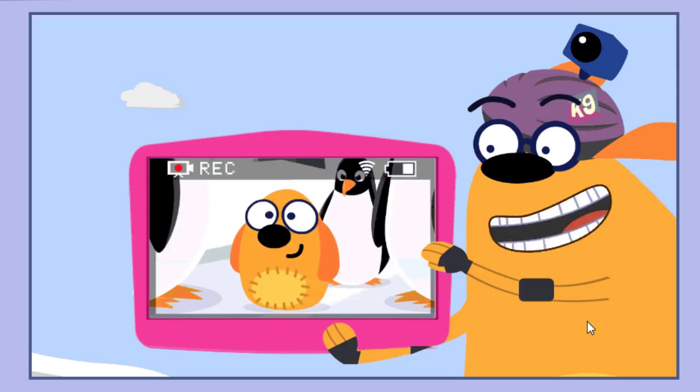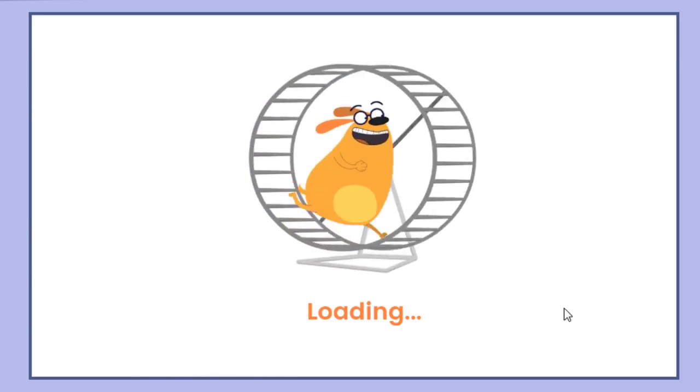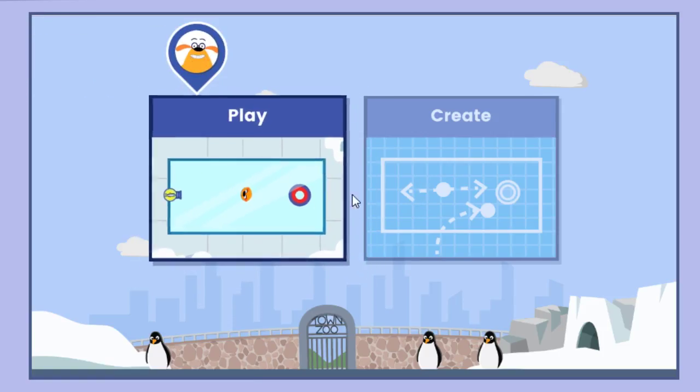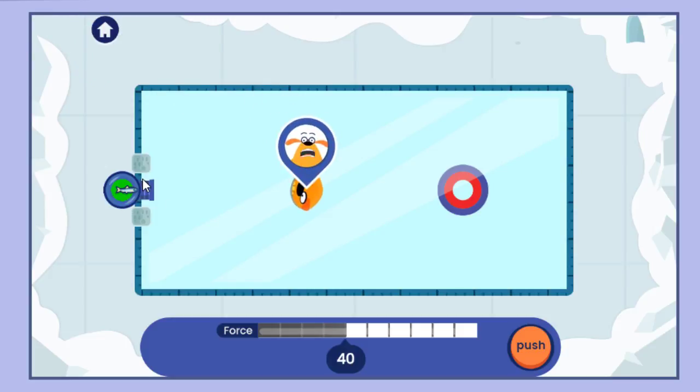My toy plushie is stuck on the penguin's ice. Help me get it out. Launch that fish. Look, my plushie is there on the ice. Use the cannon to push a fish at the plushie.